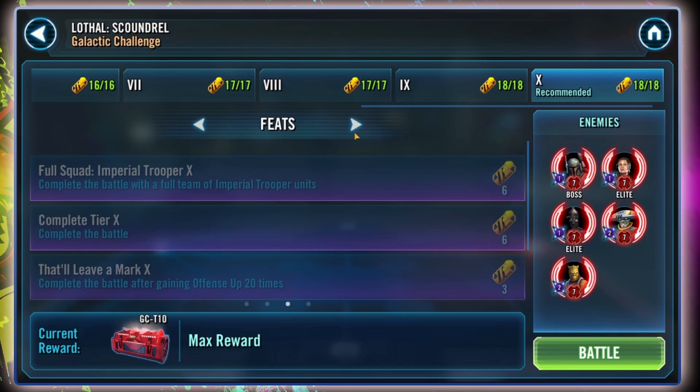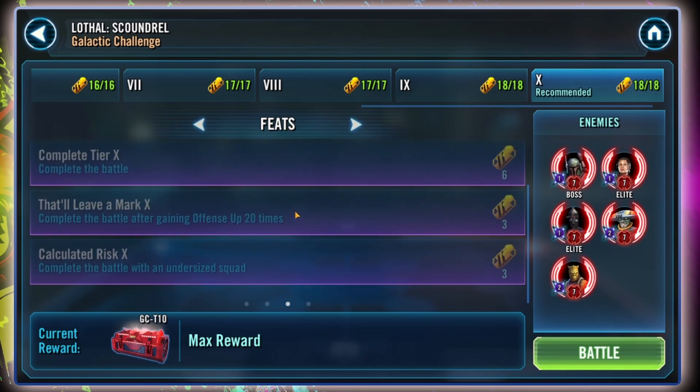The feats for this Galactic Challenge are very easy: we need to win with a team of Imperial Troopers, we need to gain Offense Up 20 times, and we need to win with an undersized squad. That's a piece of cake — let's do this.